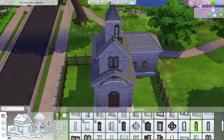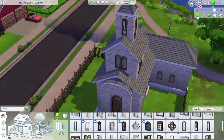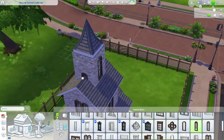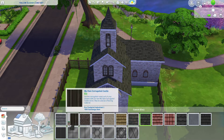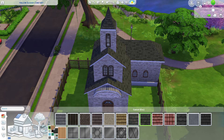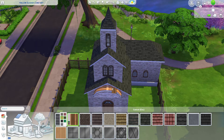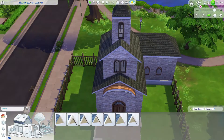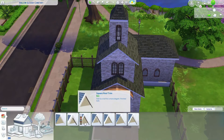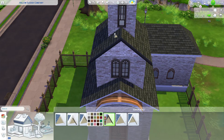I'll speed things up here just to move things along. Once we're done with this, we'll go ahead and add the roof texture. I thought the Happy Haunts roof texture would be kind of appropriate. For that curved roof line, I went ahead and did a bronze or brass top. Next, I'm going to add the roof trim just to make the roof line a little bit cleaner looking.